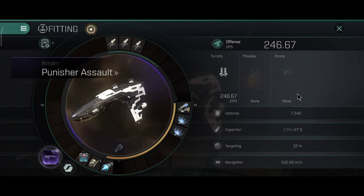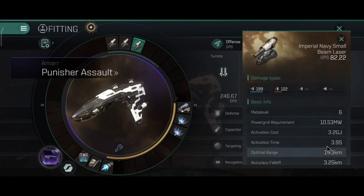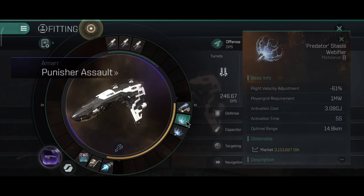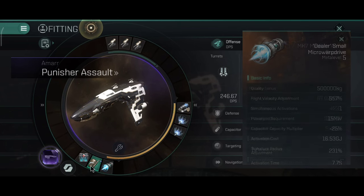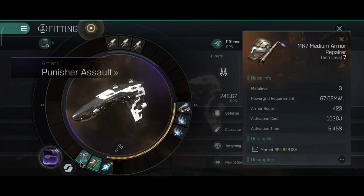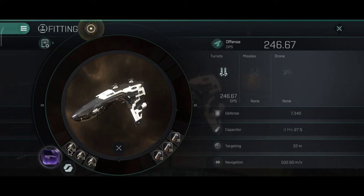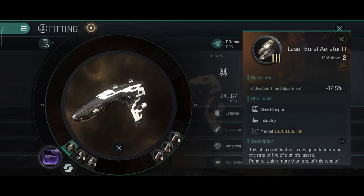On to the build — this is where things get really interesting with these assault frigates. I have 246.67 DPS with the Imperial Navy Beam Lasers, which have a very solid range of 14.3 kilometers. The first build is a kite build with an armor repair, dual webs, one long range point, and the damage control — ships with a Micro Warp Drive bonus are kite ships, and the MWD is really good for staying away from webs and scramblers.